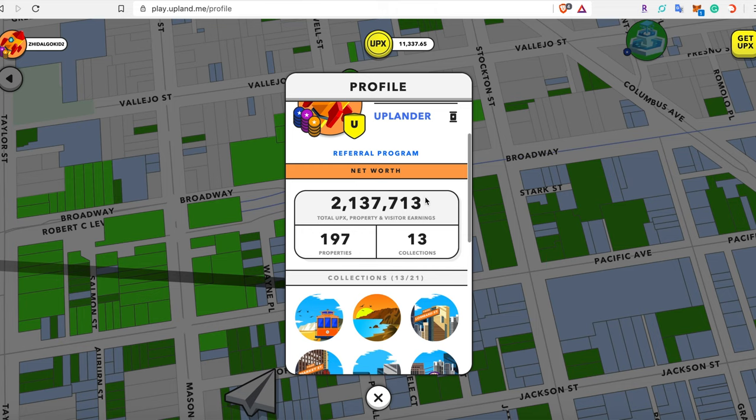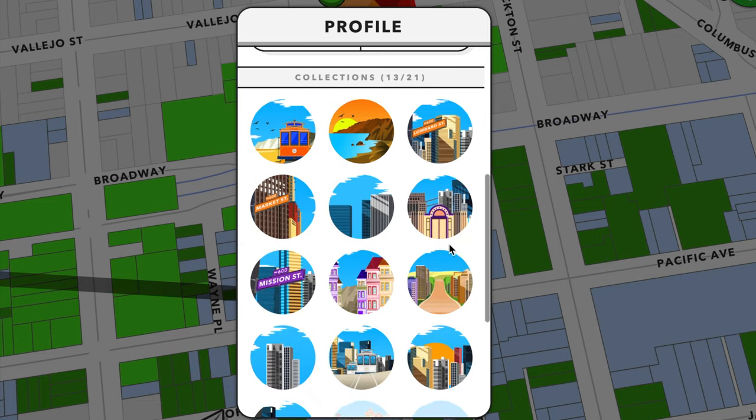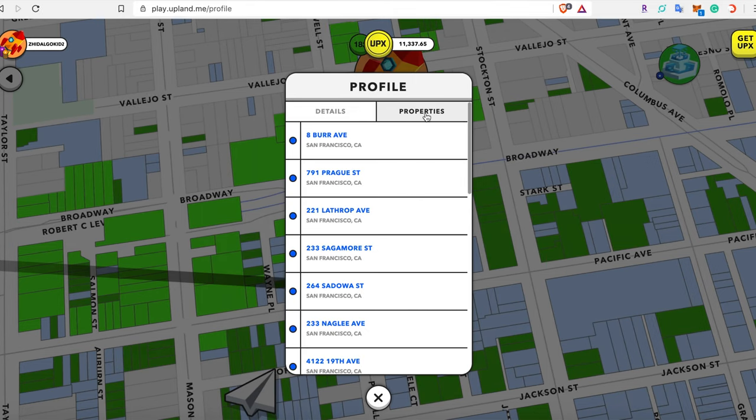Right under the referral program we go to our net worth. The net worth is a combination of your total UPX, your properties, and your visitor earnings. Underneath that it shows the total number of properties you own and the amount of collections you currently have. Down below are the collection medallions, and you can collect up to 21 collections.